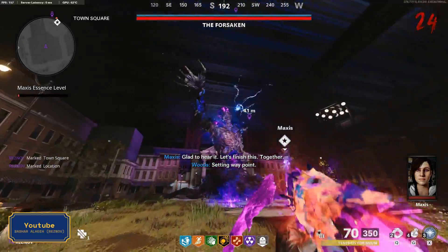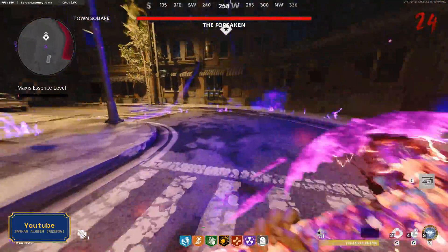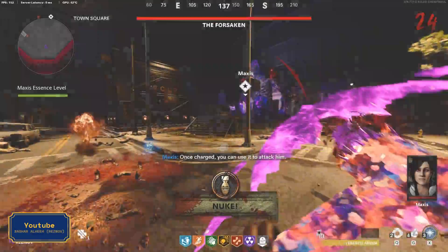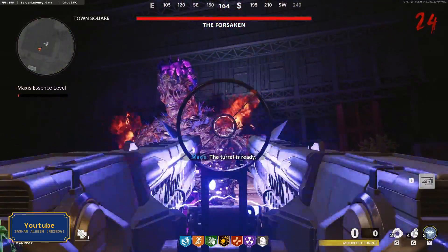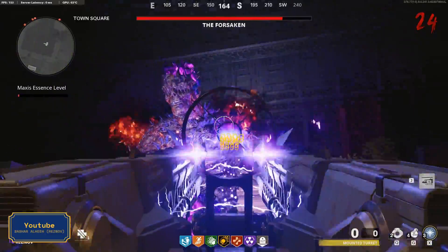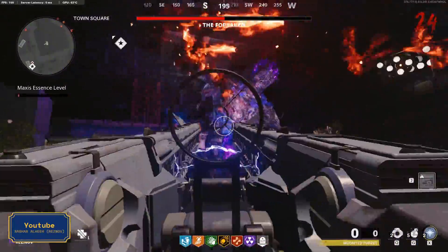First destroy the two crystals on the Forsaken's shoulders. Then switch back to the axe and kill the zombies under Maxis — when you kill enough she will charge the turret. You can use the turret to shoot the Forsaken on the red area on one of his shoulders; if you do enough damage you will destroy his arm, if not he will heal again. Do the same thing with the other shoulder.